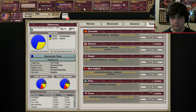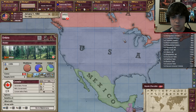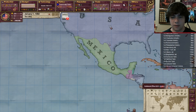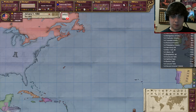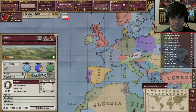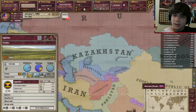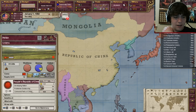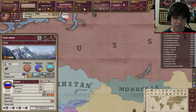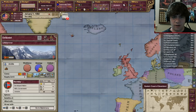We only have the 'restore the academia' decision available, which kind of sucks — decisions are the funnest part of the game. But it is kind of cool that we can still release our satellites. I don't really know what we're going to be doing mostly in this let's play. I'm going to be looking for you guys to suggest things, because obviously the United States is going to be overpowered and I have no idea what my goal should be.